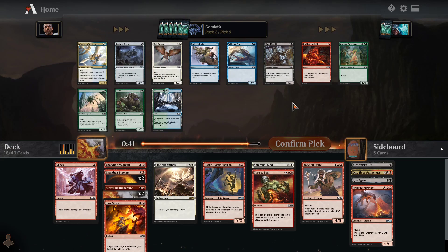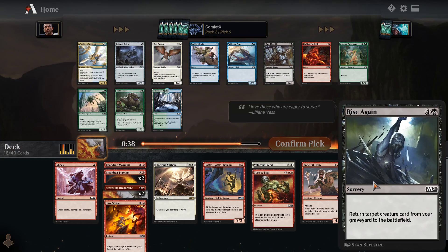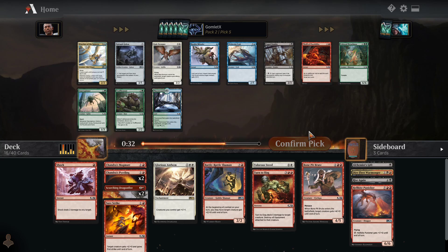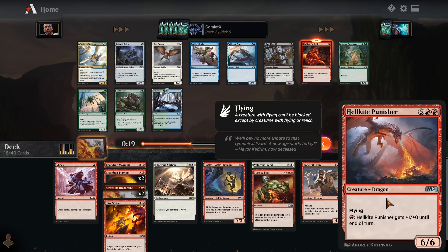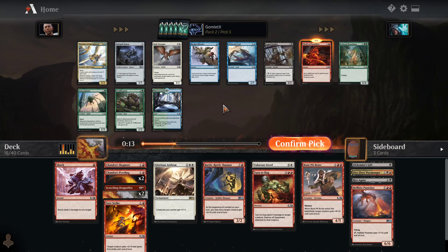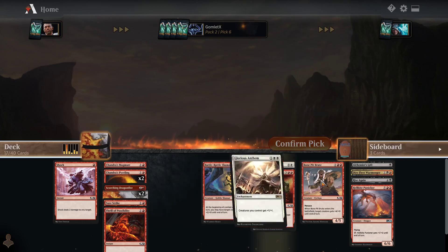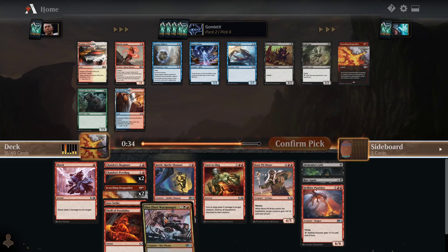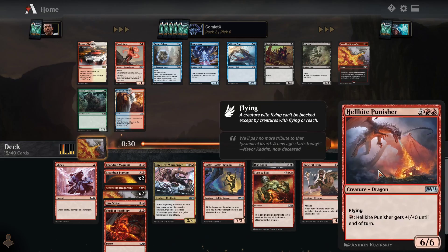It does combo really well with our black cards like Rise Again. If we can discard this to a Thrill of Possibility and then bring it back with Rise Again for cheaper, that is actually a really nice combo. So maybe this would be a big reason to move back into red-black and try to do a reanimator-style strategy. This would be the pick where I should definitely make that choice. I'm going to take the Thrill of Possibility — I really like the idea of these reanimator strategies, and it could be a lot of fun to go for that type of deck.